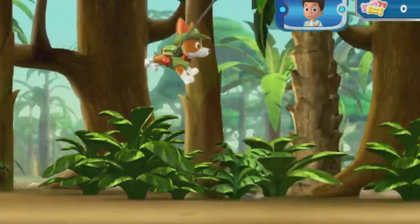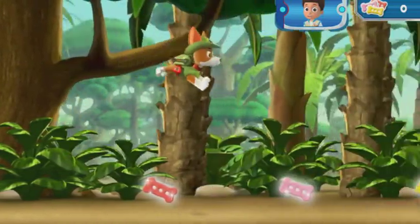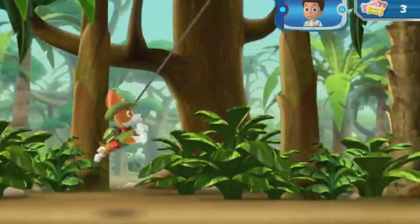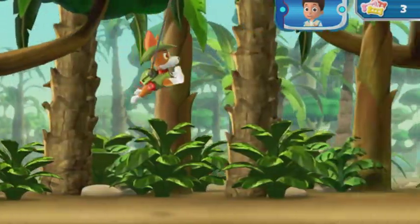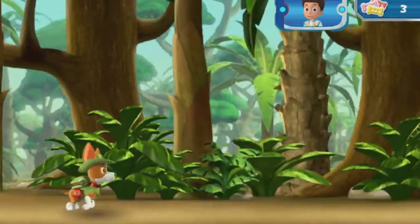First, Tracker needs to swing over to the ancient temple. Help Tracker swing through the jungle. Collect pup treats along the way to keep up his energy. Press the space bar on your keyboard to help Tracker launch his cable and swing into action. Watch out for rocks and other obstacles in the way. Swing over this one. When Tracker starts to fall, press the space bar again to keep him swinging through the air.